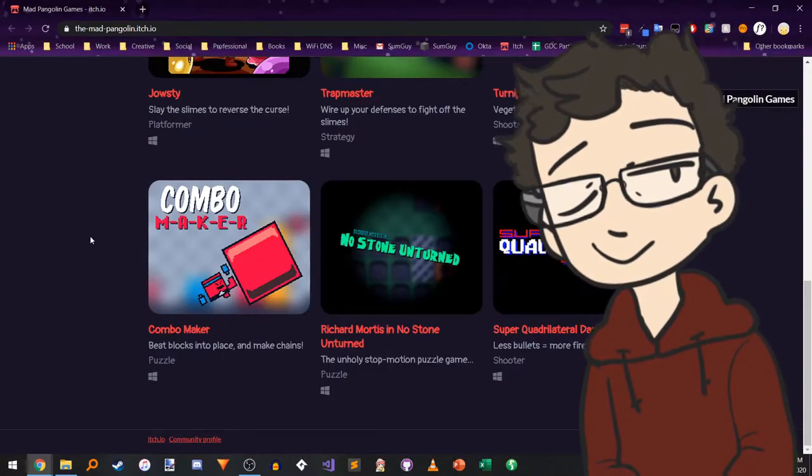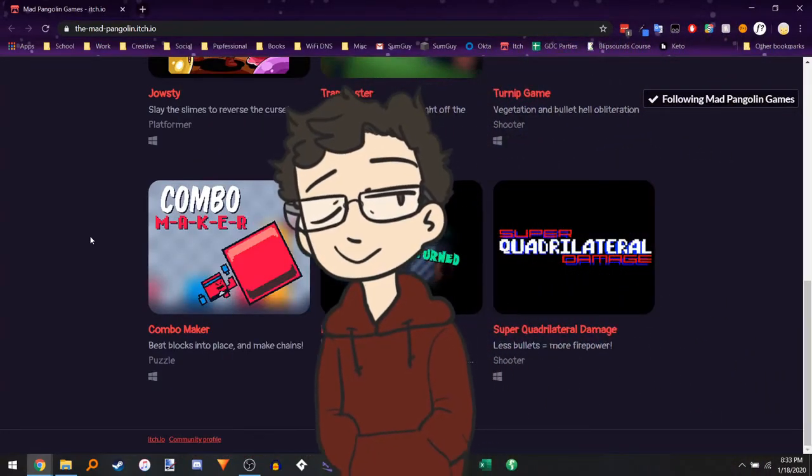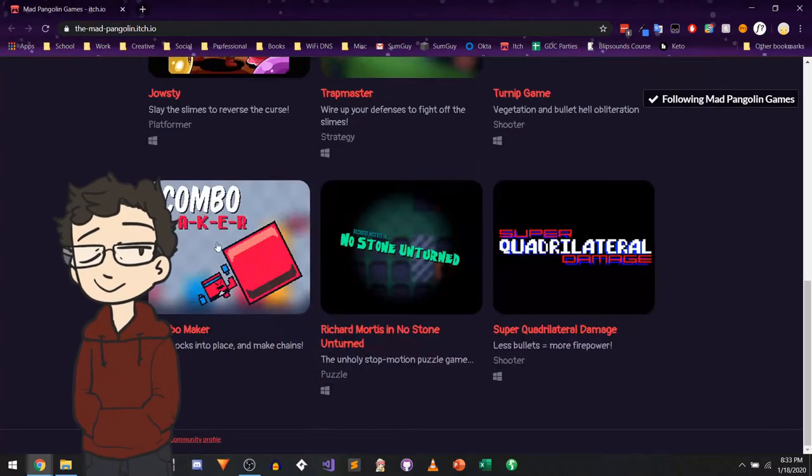Hello there, my name is Gunnar Clovis. I am a game developer and continuing with Mad Pangolin Games, I want to play Combo Maker.